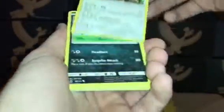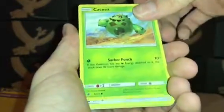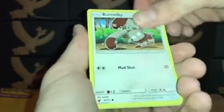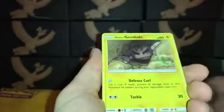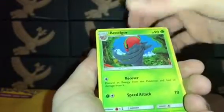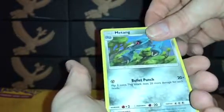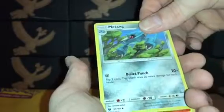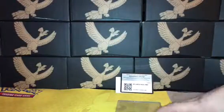So we have Crimson Invasion Diggersby, a Crabominable, a Cacnea, a Binacle, an Aerodactyl, an Alolan Geodude, an Accelgor, a Metang from Celestial Storm, a Combusken from Celestial Storm.